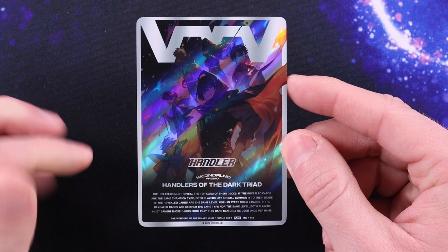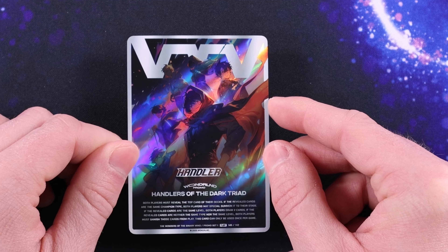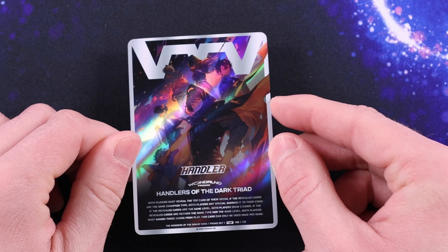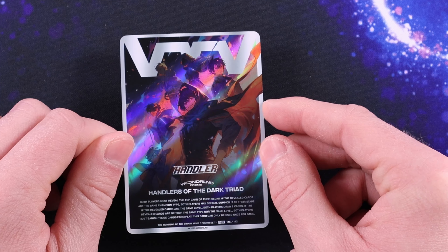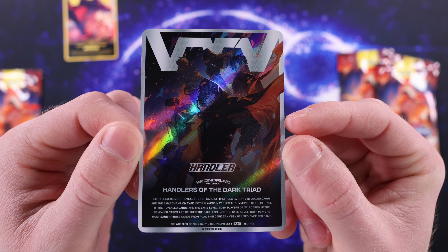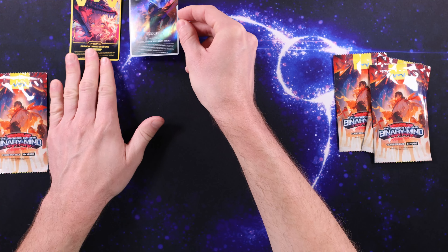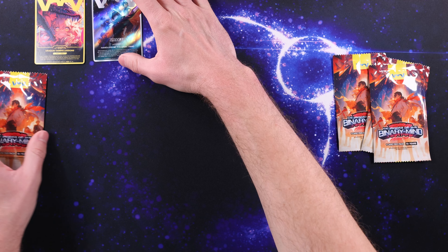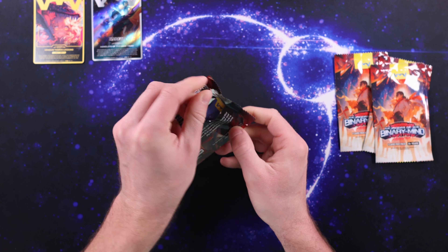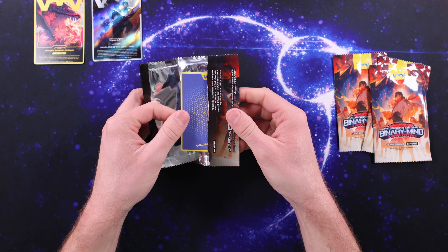We hit the foil on this second pack. Check that out — that looks really nice. I was a little bit hesitant when I saw this foiling online because I thought it looked kind of like a generic rainbow foil. But actually in person it looks really good. This is a handler — kind of like your summoner or trainer character, like your planeswalker. Look at the foiling on that. It looks really good, and I like that there is some subtlety here. You can see that the foiling doesn't extend to the W and the border. There's a little bit of it cutting into the border — that's a nice little touch.